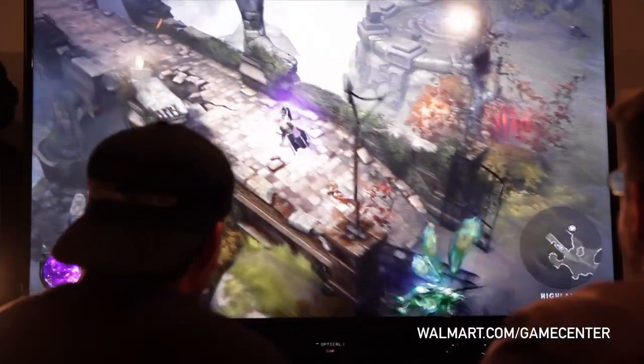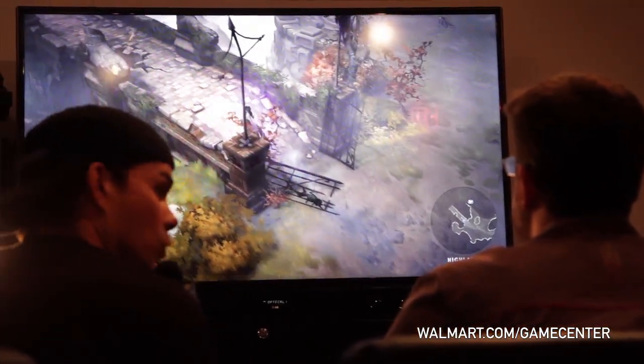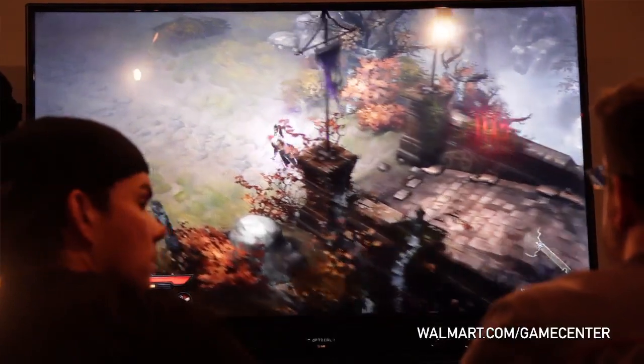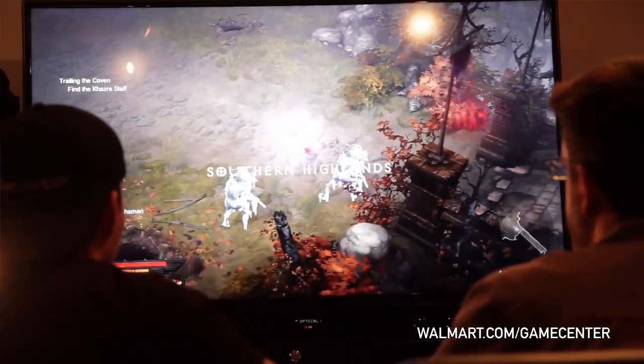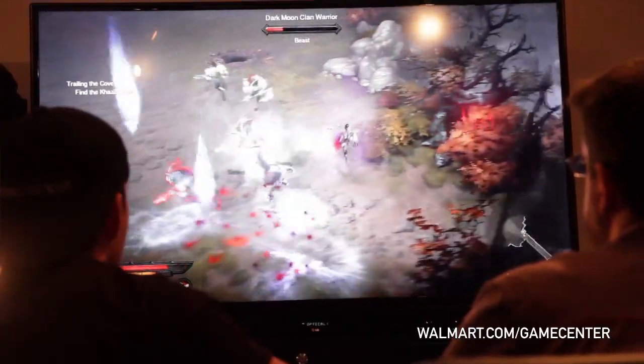So right now we're playing as the wizard. It really almost looks like a different game because of the control scheme. One thing is the camera's a little bit closer, which really changes the way the game looks. But with directional control, Matthew can decide to walk or run, or he can evade out of the way if things are coming at him, so he has lots of tactical options based on the controller.